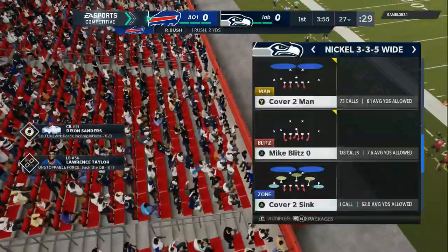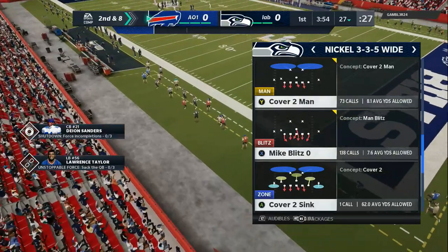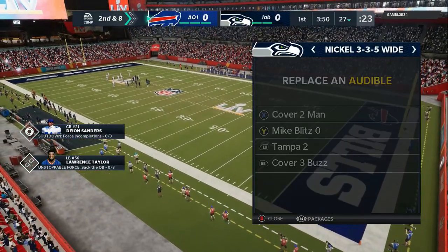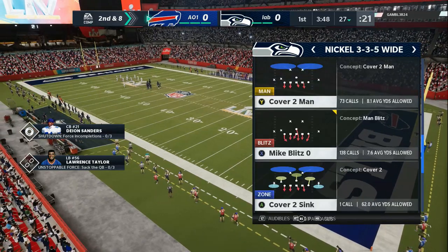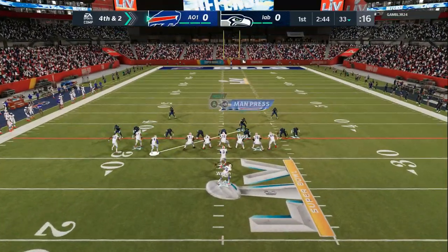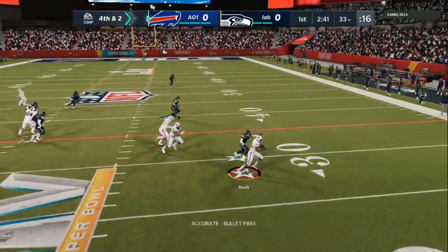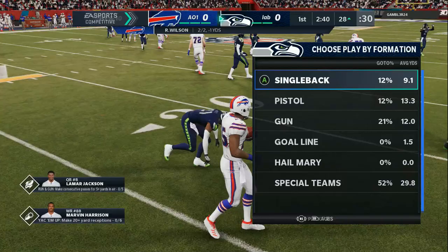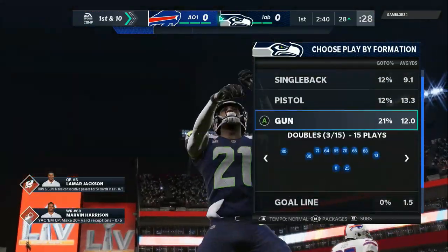Great run and pass defense. What you want to do is do your zone adjustments to 15 to start the game off. That's going to help you with corner routes because usually when people run corner routes they smart route it. So we are going to play for corner routes right now and then later on we will change it to 20 or 25 if they are doing crossing routes. You just watch your opponent's tendencies and then you make adjustments.